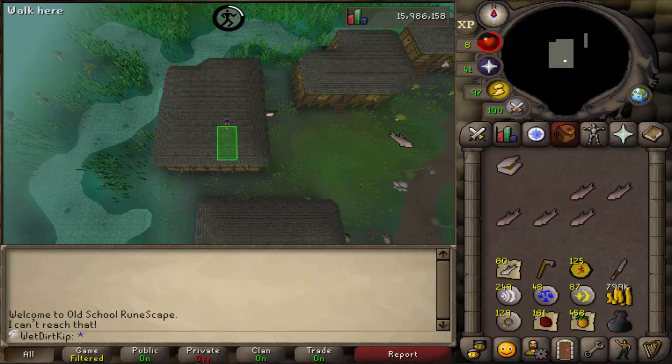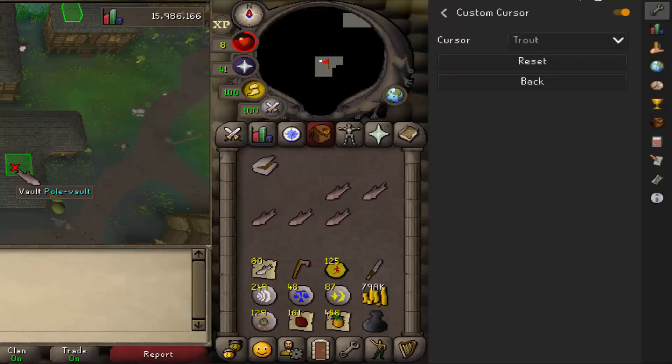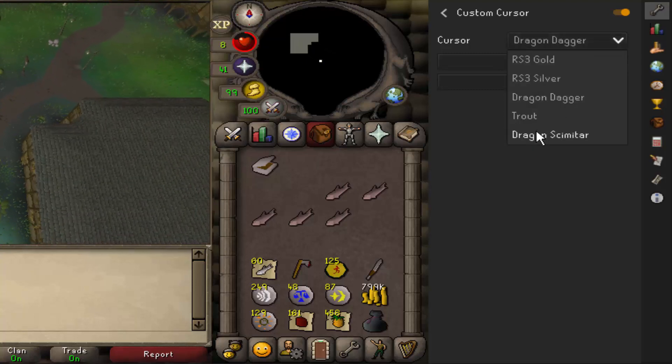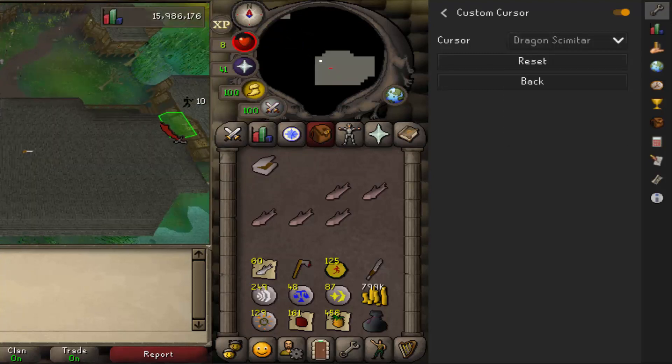By the way, if you're wondering about my cursor — Runelite added a plugin today called Custom Cursor. So there's a couple of RS3 ones: Dragon Dagger and the Dragon Scimitar. I feel like Slayer music now.